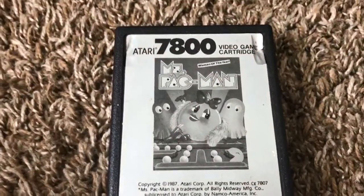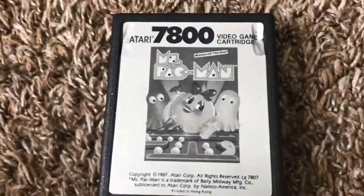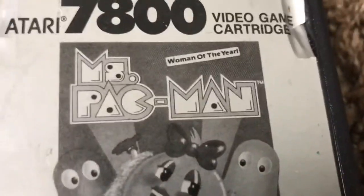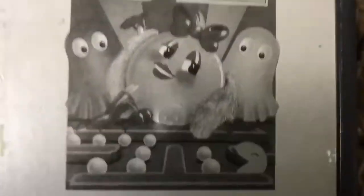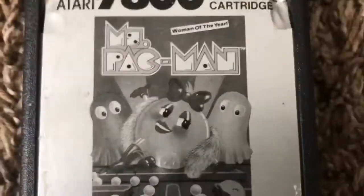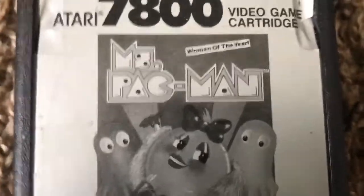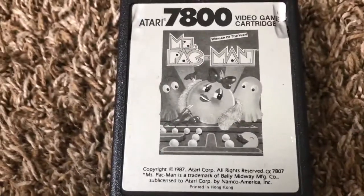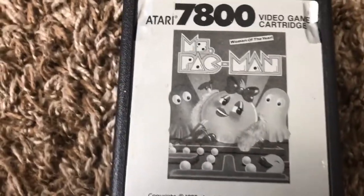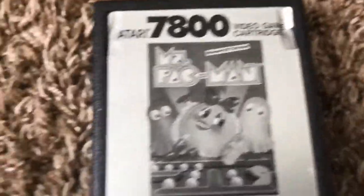Hey guys, today we're gonna be taking a look at Ms. Pac-Man for the Atari 7800. As you can see, the cartridge art is pretty similar to the Atari 2600 version, except this one has some slight differences. It's mirrored and it's actually in black and white instead of color. Anyways, let's plug Ms. Pac-Man into my Atari 7800 Pro System and see how fun it is.